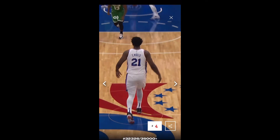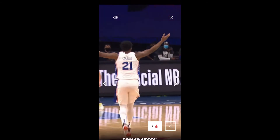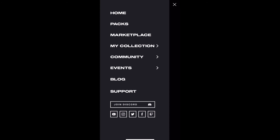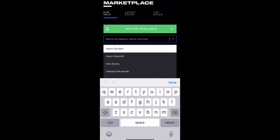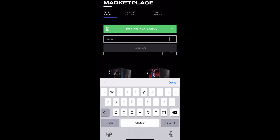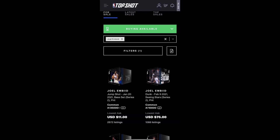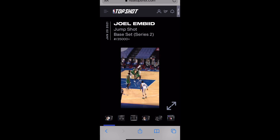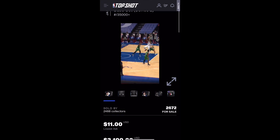Next is Joel Embiid — this is one of my earlier cards. One of the best centers in the game and an MVP candidate this season. Most likely Nikola Jokic will win MVP. But just to show you how much prices have gone down — this same card was sold for $2,000 when Top Shot first came out, and currently it's selling for around $11, which is a fair price. But can you imagine being the person who bought this card for $2,000?